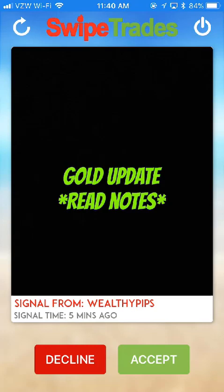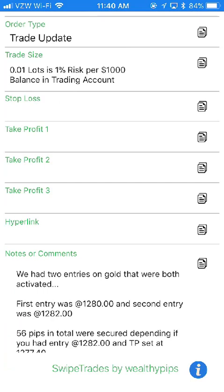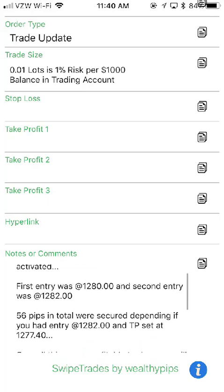It says gold update — read the notes. So let's go in and see the notes. It says we have two entries on gold that were both activated. The first entry was listed out and the second entry was as well.